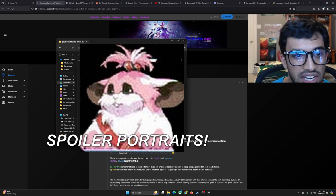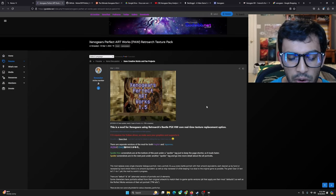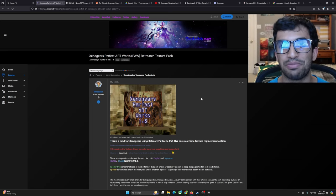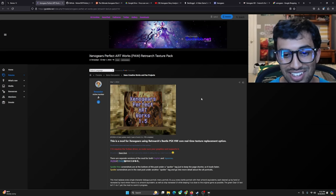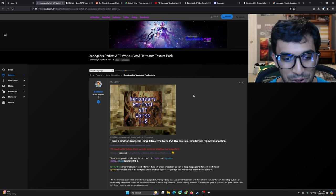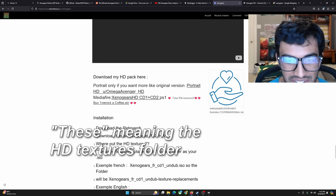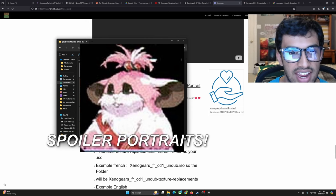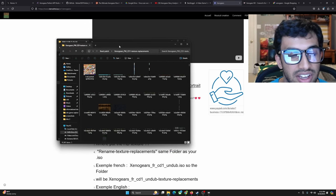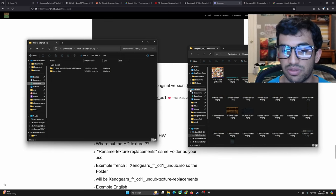Everything here looks really, really good. There are also some alt portraits — so if you want to do a replay with characters having different hairstyles, hair colors, or different clothing, that's one way to spice up your Xenogears replay. What I did is I took all of these files — Ctrl+A — and dumped them into my folder. Remember you're going to have to do this for Disc 1 and Disc 2 — two separate folders. Once you finish Disc 1, just copy your folder, duplicate it, and rename it to Disc 2.